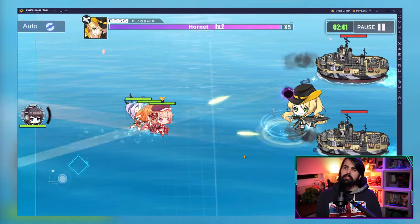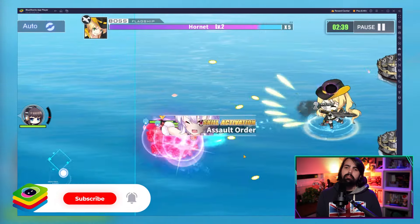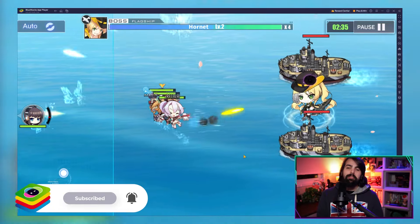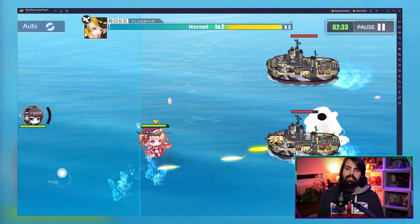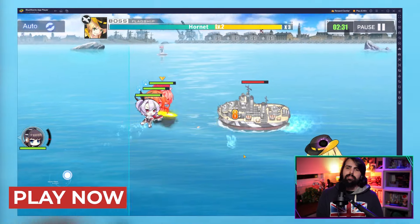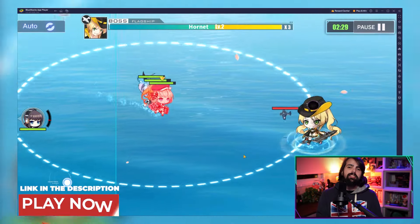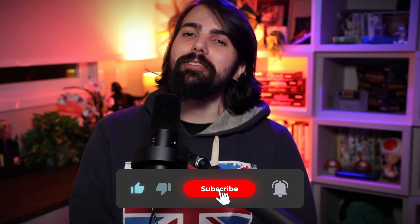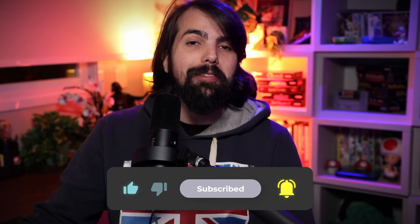These S-tier ships are absolute game changers in Azure Lane. By incorporating them into your fleet, you will have a much easier time advancing in the game and taking down tough enemies. And of course, the best way to enjoy this game is to play on your PC with BlueStacks, offering better graphics, smoother performance and a seamless gaming experience. So download BlueStacks today! Enjoy this video, don't forget to hit the like button, subscribe and hit the notification bell icon for more gaming content. Thank you very much for watching and bye bye!